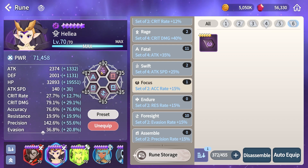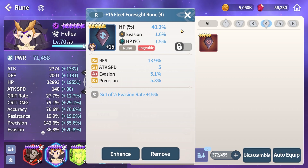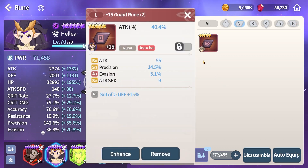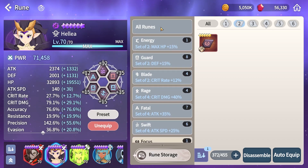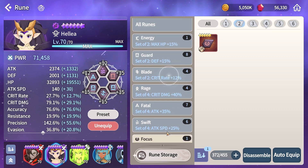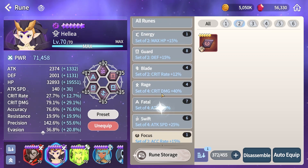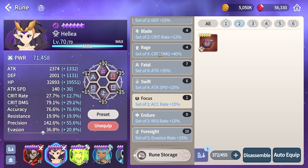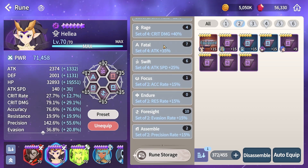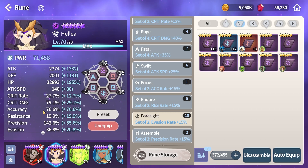Once you have accuracy and precision, other stats are completely up to you. You can build her for damage — something like attack, attack/crit rate/crit damage, and accuracy — but I found that HP and defense for some additional sustain actually help her out a bit more, especially in harder dungeons such as raids and the Wind Arachnia Expedition. As for the sets, Focus will be the easiest to tune, as you won't need as many accuracy substats. But any of the runes here will be decent options: if you want a little bit of extra damage, you can go for Blade Rage or Fatal Swift; if you want to go for a more sustained build, you can go for Energy Guard and Foresight. That is completely up to you, just make sure that your accuracy is high.